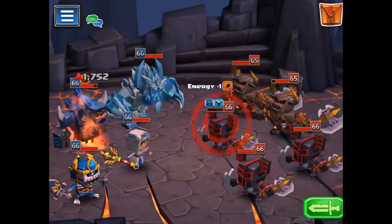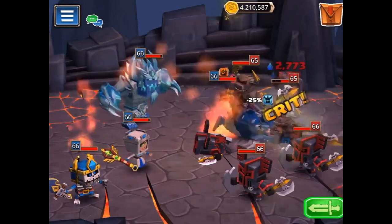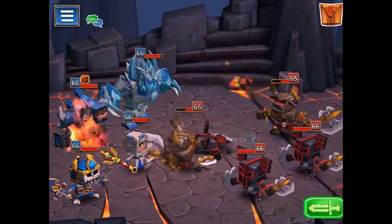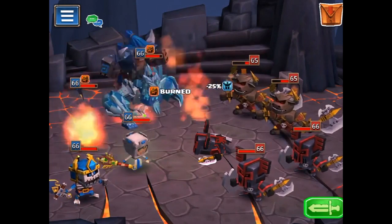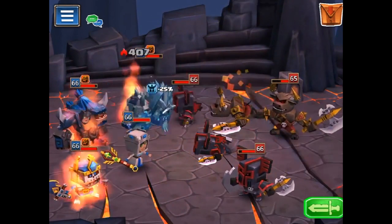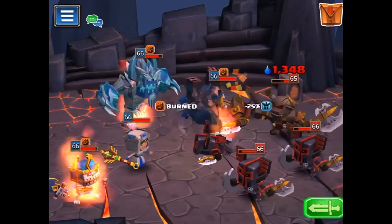Ignorok's epic is AOE damage. Yorick's epic is a self-heal and a little bit more damage. And Yasmin's epic is very important because it's a heal and it debuffs that burn. On this run, I think it went off like once or twice, even though it's only level four — Ignorok's level five, Yorick level nine. It's RNG, right? If the epic doesn't go off, it's going to be tough.